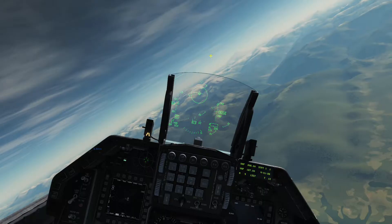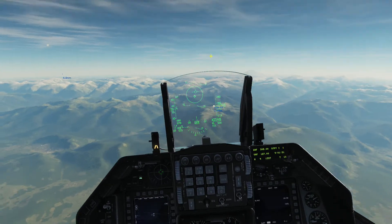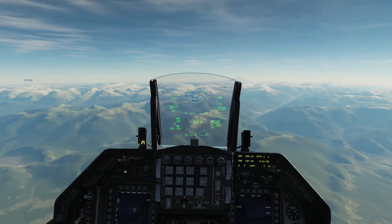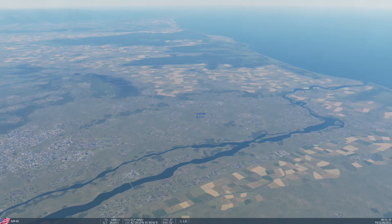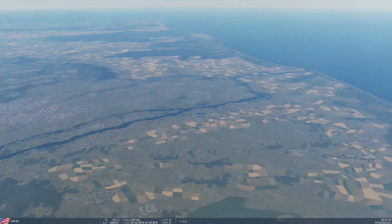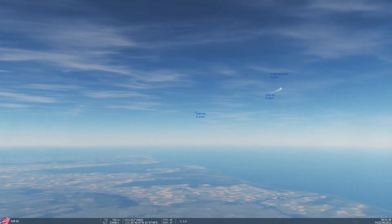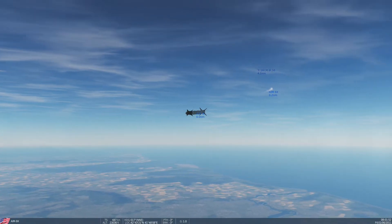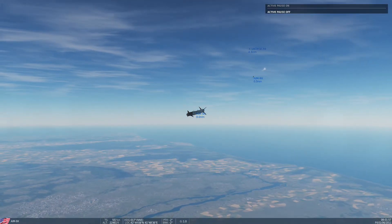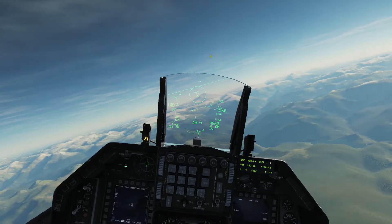You can see the AIM-9X coming towards the other missile, and both of them have hit each other. I fire one more missile to see what happens. I have fired one missile — yes, this is the one. I turn on active pause and there we go again — they both managed to hit each other.